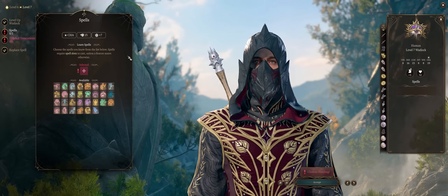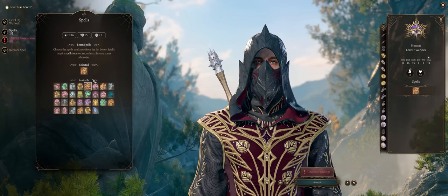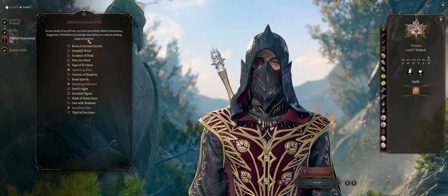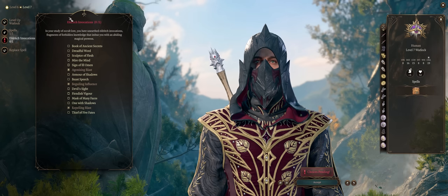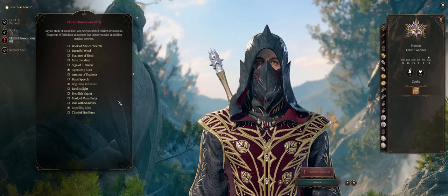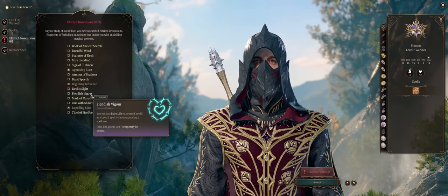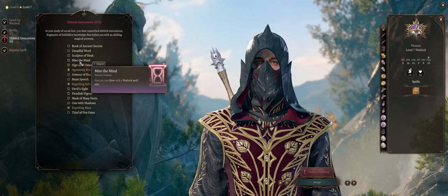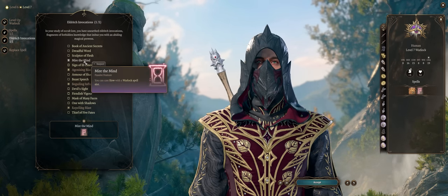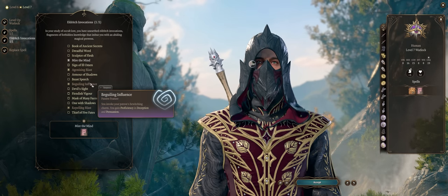For level 7, as your first level 4 spell, Wall of Fire is my pick as a Fiend Warlock, as it can be quite a powerful concentration spell. Your other invocation doesn't matter much — you'll only get a truly great one at level 9. Just remember Fiendish Vigor will clash with your Fiend Warlock level 1 ability. I'd go for Mire the Mind just in case, for when you don't want to hit your allies with friendly fire spells.